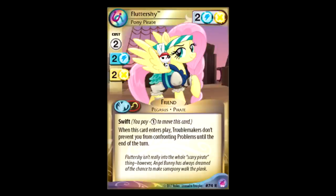Fluttershy Pirate: blue-yellow, two for two, Swift. Angel's got a little eyepatch on — so sassy! When this card enters play, Troublemakers don't prevent you from confronting problems until the end of the turn. What a meme. That means if you can play this on a turn where you're going to initiate a double face-off, then you can flip both problems and get rid of the Troublemakers — just completely clear the board of Troublemakers for the turn. That's a really good way to screw over your opponent if they're relying on Troublemakers to stop you from confronting problems. You do have to have enough power to confront both problems for that little strategy to work, but if that's what's stopping you from winning, then this stops that from stopping you.